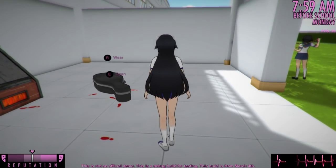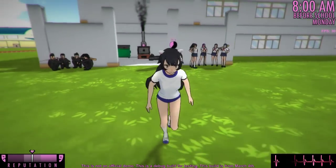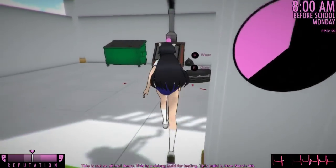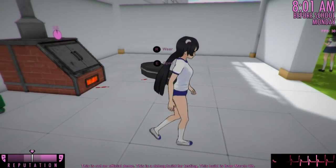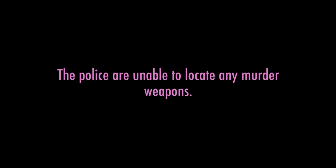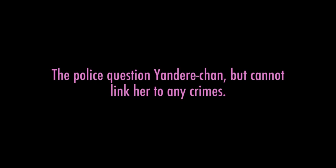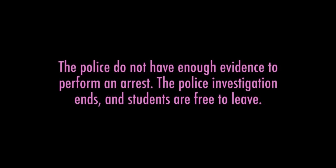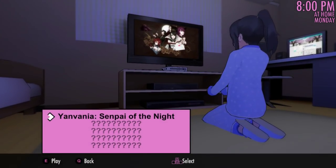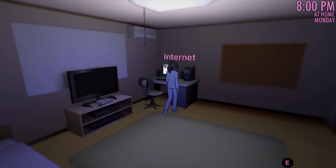I do not have any weapons. Let's activate this — bloop! Beautiful. I don't think I have to get rid of the footprints so I think we are good to go. As you can see the delinquent students clearly don't mind. Let's just go home and see what happens. The police arrive at school — the police are unable to locate any corpses, unable to locate any murder weapons. The police question Yandere Chan but cannot link her to any crimes. The police do not have enough evidence to perform an arrest. The investigation ends and students are free to leave — perfect!